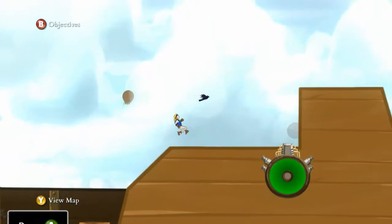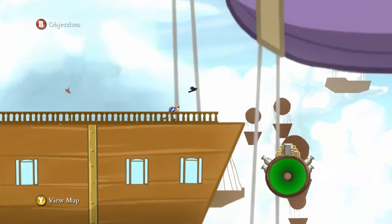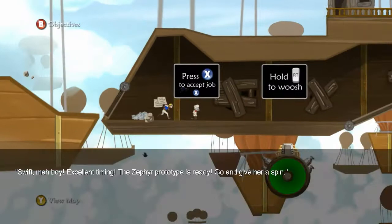My first impression is this main character looks like Naruto — but Naruto with a dead bird hanging out in front of him. Why does that bird not have animation? Just one more frame and it would have been cool. Maybe that will be explained to us. Maybe we have to revive the bird, who knows.